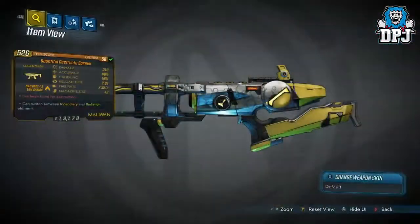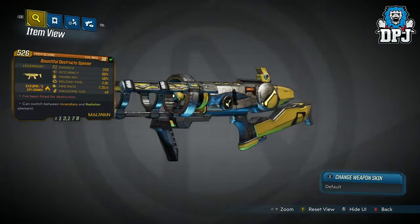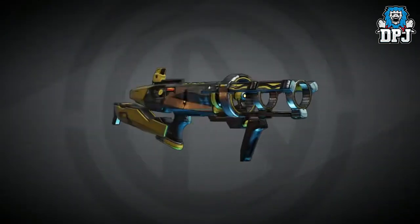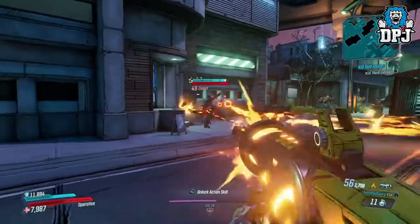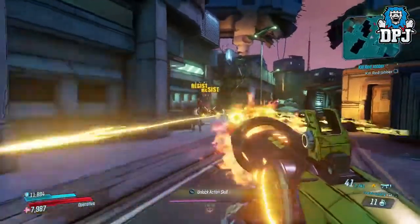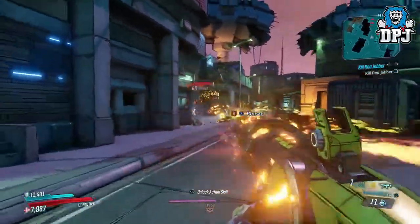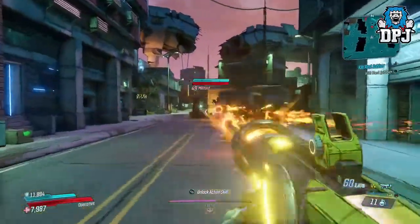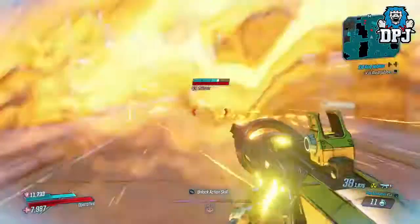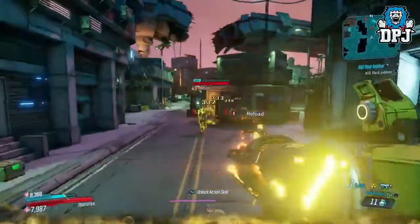Next up we have the Bounty for Destructo Spinner — and wow, what a name, which kinda reflects the way this thing acts too. You can switch between fire and radiation, but that isn't why it's on my list — check out this thing in action. It's like wow, literally one of the best designed guns I've seen. It's got a giant vacuum on the front blowing out instead of sucking in, with a spinning mechanism on the side that charges it up. Looks seriously epic and probably one of the better guns I've ever seen. The weapon itself isn't incredibly powerful, but with a standard clip of 48 and the ability to switch elements, it's not to be overlooked.